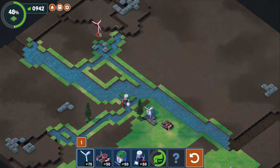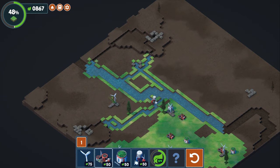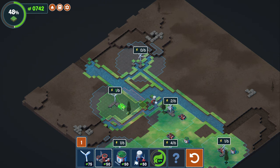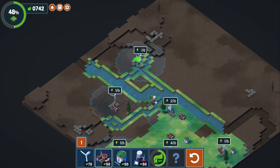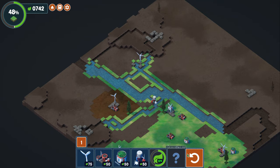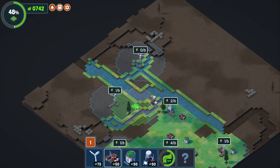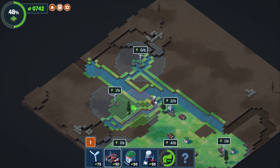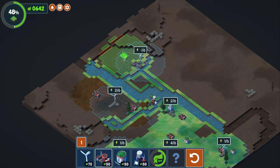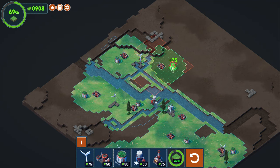Now I feel like we gotta get more electricity — it seems like we can only build electricity on the stones. We'll put one there, put one there. Kind of a wasted space there but, alright, where else can we build here? I guess we could go in both directions. Can we undo? Hey, we can — look at that. I wonder if we get an unlimited amount of those or if there's a limited quantity. We'll place one there, we'll place one up here, let's put one here, another one over here.